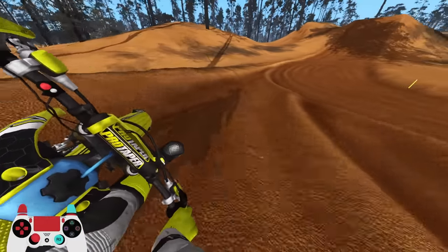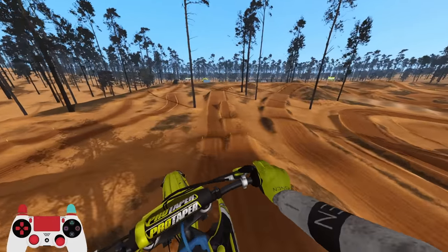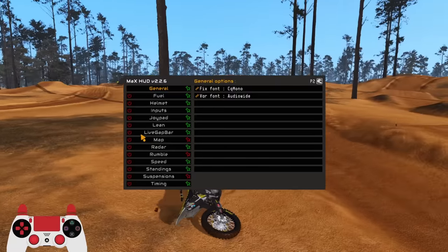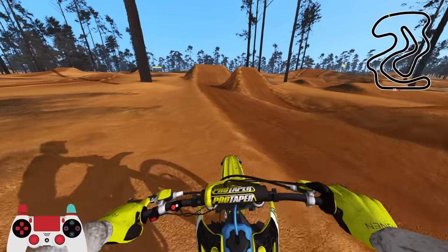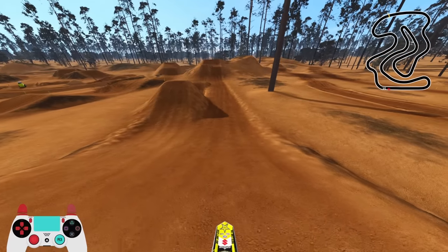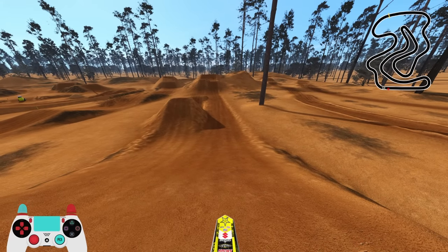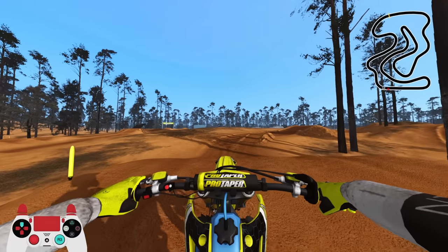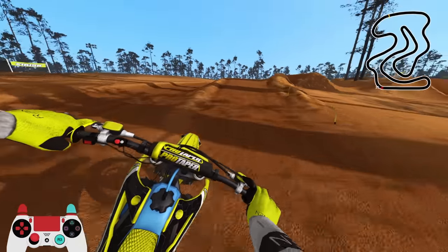It's going to take a little while to get used to this track — there seem to be a lot of blind jumps and some big boy senders. I'm going to turn the map on; I did want a more raw experience but I need to know where I'm going. That section looks sick — you can clear the entire thing on the right-hand side, or check up a bit, then jump and double up and over. Very unique — love that.